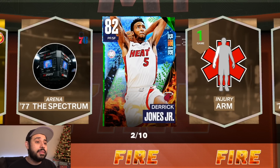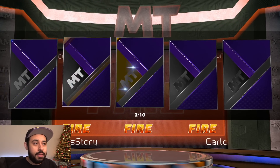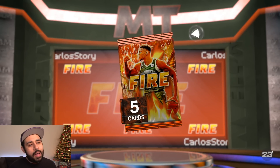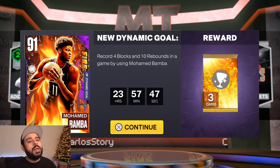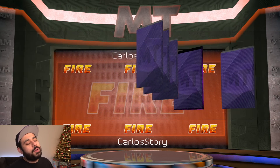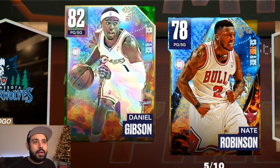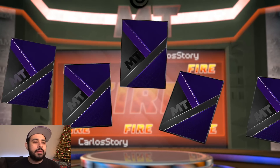We're opening the 10-pack box — hopefully 2K gives us an early Christmas present. Starting out with some weak pulls. We get a sapphire — I actually sold one earlier for about 17,000 MT. Then we get another sapphire. Four packs in, we get an amethyst — could be Giannis — but it ends up being Bamba. We also get a holographic Daniel, which is a shiny card, and Nate — dunk contest winner.